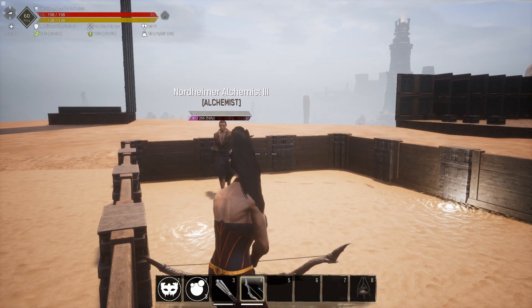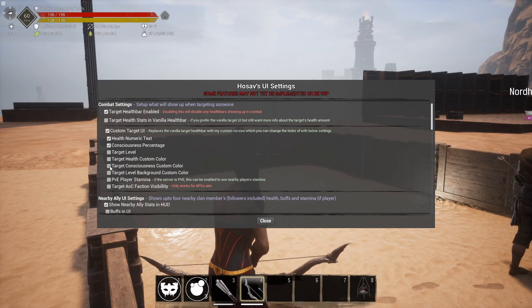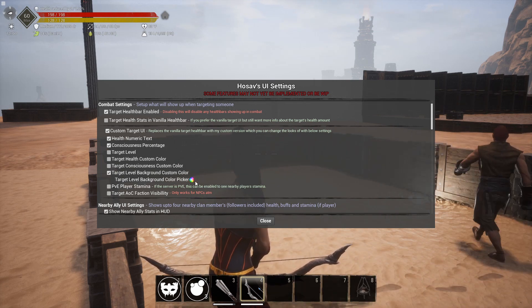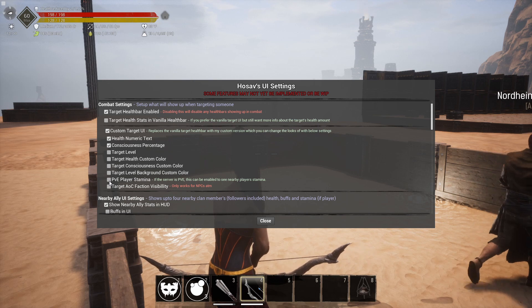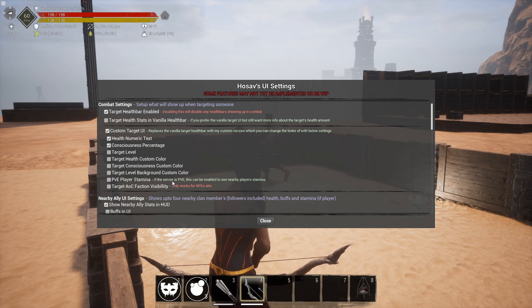Now when we shoot this guy his health bar is purple. We also have 'consciousness custom color' — that gray consciousness bar can be changed to whatever we want. There's also background color customization for the target level display. Then we have PvE player stamina, which only works in PvE because it would be broken in PvP — it lets you see the stamina of other players.